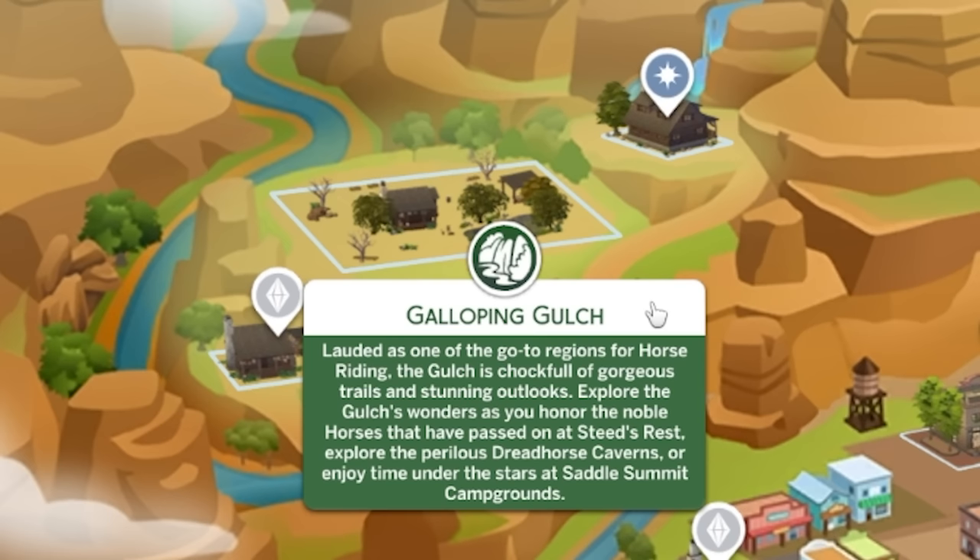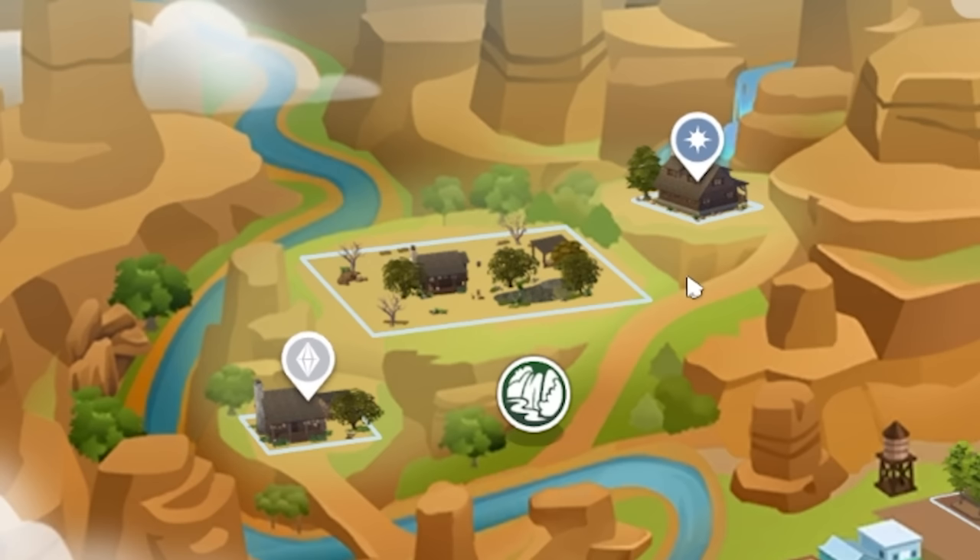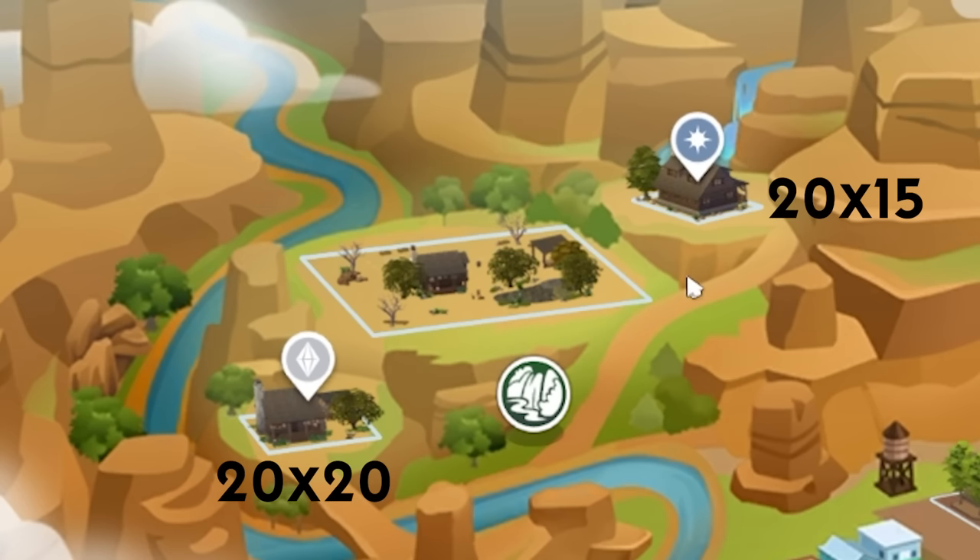You can explore the gulch's wonders at Steed's Rest and the perilous Dreadhorse Caverns, and enjoy time under the stars at Saddle Summit Campgrounds. This neighbourhood is made up of three different lots: a 120 by 15 rental, a 120 by 20 occupied residential where Don Gooseman lives, and a 150 by 50 empty residential which is kind of the ranch of the area and is actually where I had my sims live.